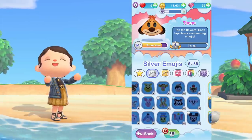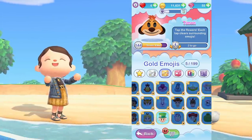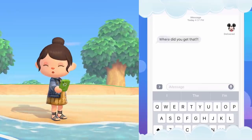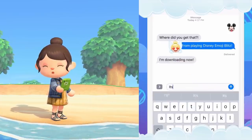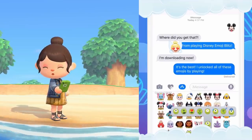They add new characters every month, sometimes every week. Lots of different emojis with different categories like silver, gold, rainbow, exclusive, as well as story and villain emojis. The coolest thing about this game is that you can actually send the emojis that you earn in-game to your friends on text. I love doing this. The emojis are so cute. They're better than any generic emojis that come with your phone.